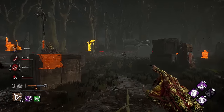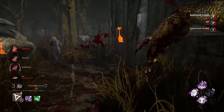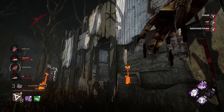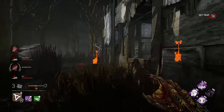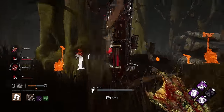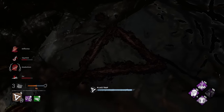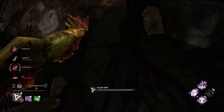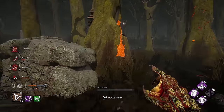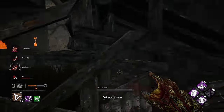Someone's rushing the hook. She was trying to burn my trap but she couldn't see it — the benefit of this map is that your traps blend in really, really well, so it's hard for them to see and burn it. I'm assuming they're all trying to heal right now, or maybe they can't see each other's auras. There's a boon — they're trying to reset somewhere. Rebecca killed herself on hook.